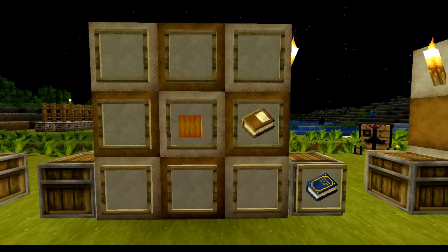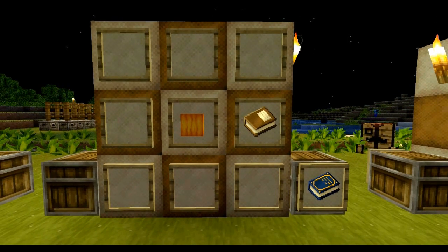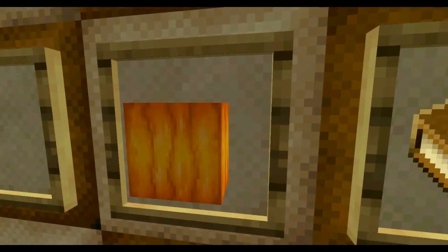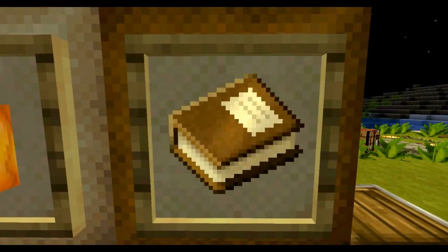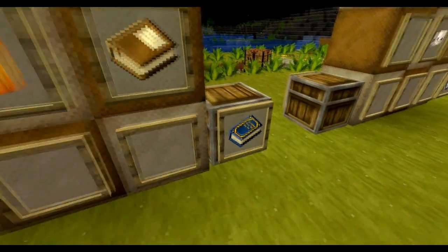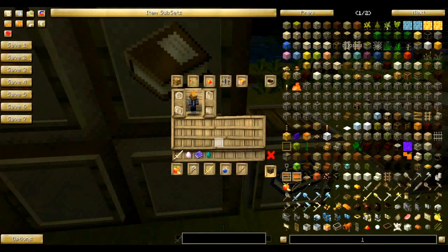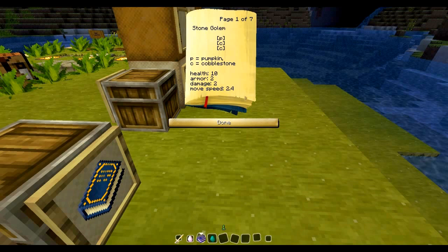All those crafting recipes can be easily forgotten, so to help you out there is an easy recipe here. You can take one pumpkin — the base of all your utility golems — and combine it with a book, and you will get the Utility Golem Recipe Book. Here we have the golem manual — when you right-click it, it gives you all the crafting recipes for everything I just showed you.